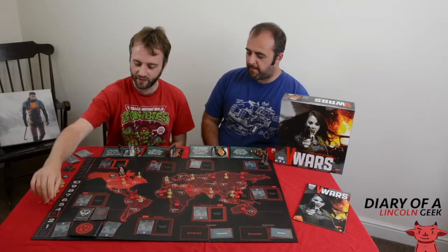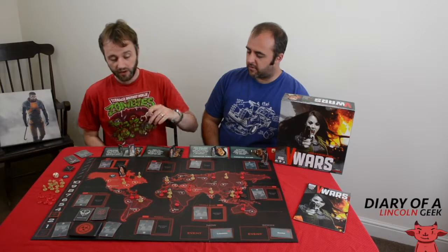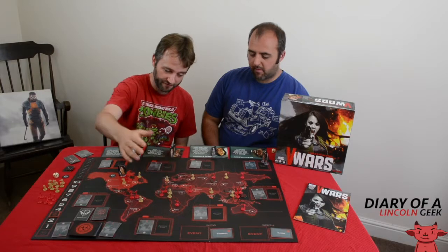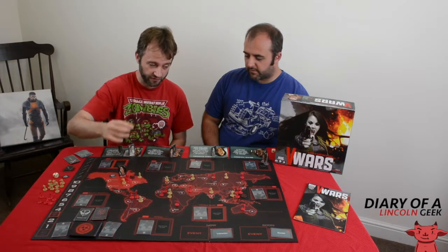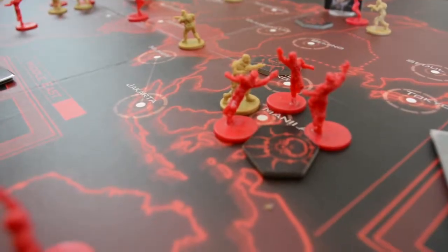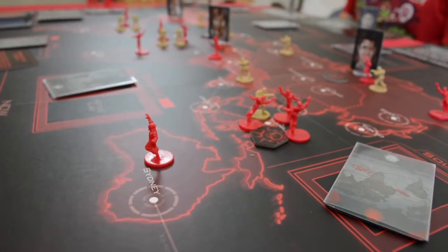One way you can win is by literally eliminating all vampire cities. However, more pop up around the board as the game progresses. If you get to a certain number of troops it automatically becomes another vampire city. So even if you got rid of New York, Manila could be in trouble.